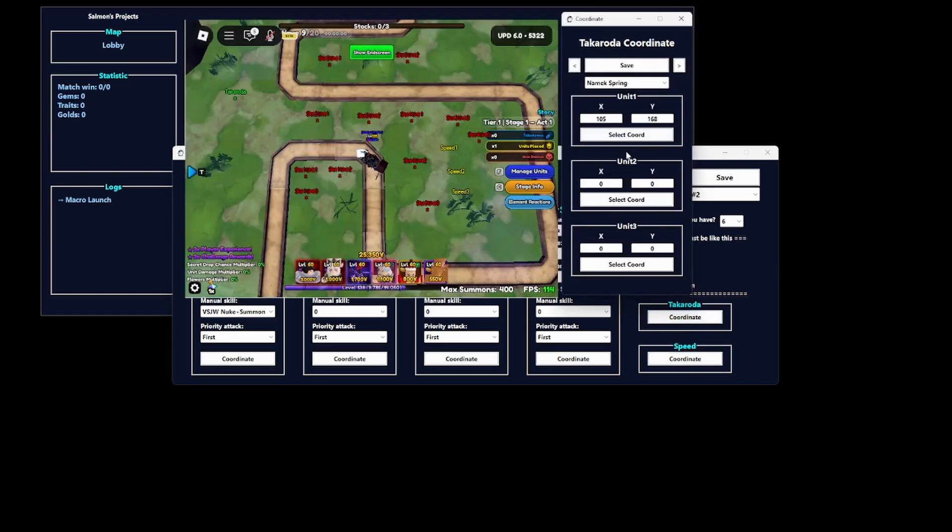Go to Namek Spring, then for the first unit — as you can see, these are all of my Vengar Songjirus right over here. For Unit 1, click Select Coordinate and click right over here so it can buff all these units. Make sure you click Save.